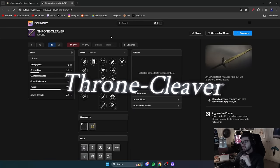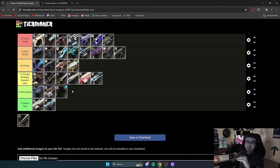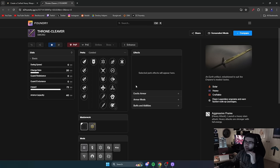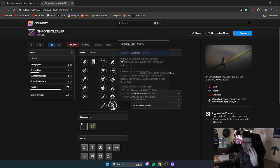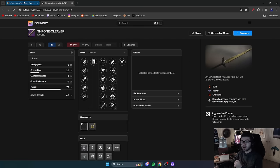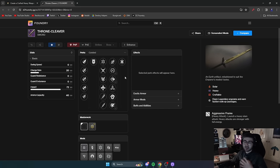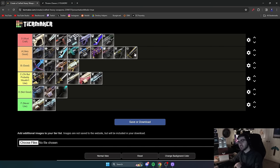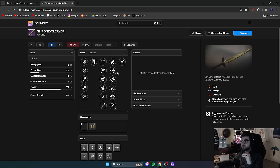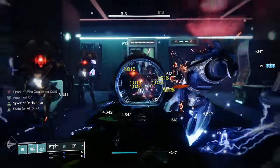Last up is Throne Cleaver, a Titan-exclusive sword. Unlike the other class-exclusive swords, this one is actually pretty solid. It has Surrounded — one of the best sword perks in the game — Vorpal if you don't like Surrounded, and Duelist Trance for increased charge rate so you can slam more frequently. You can also pair it with Stronghold for some crazy interactions. This thing puts out a ton of damage and deserves A tier. Built correctly with Surrounded, you can absolutely obliterate enemies. It's not going to be as good as Bequest, but it's a ton of fun.